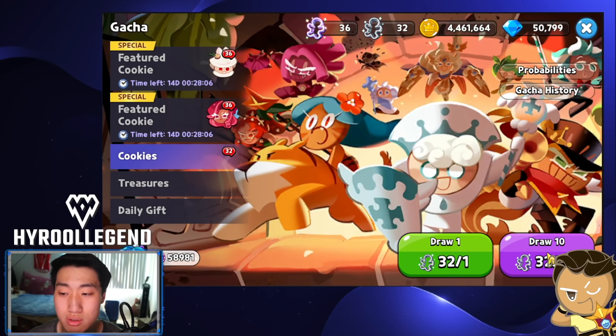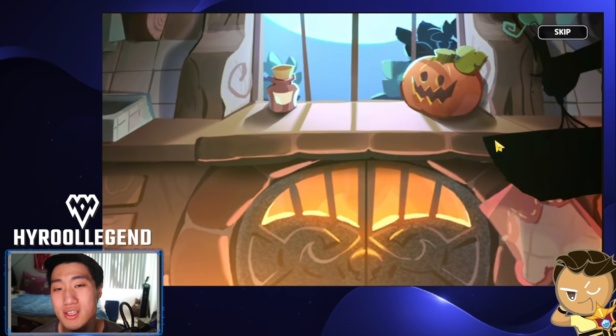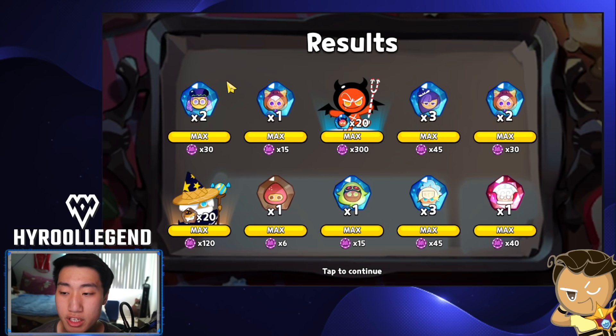Let me show you real quick. I'm going to do a temple pull here and show you how many mileage points you can possibly be getting after you max out your cookies, especially your commons and rares. You get 15 mileage points for every rare soul stone from a maxed-out cookie. You get 6 mileage points for every common cookie soul stone. When you pull an actual cookie, you get a total of 120 or 20. If you pull a rare cookie that is maxed out and get 20 soul stones, you'll get 300 mileage points. Epic pulls give 40 mileage points.